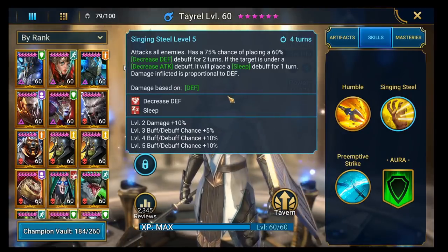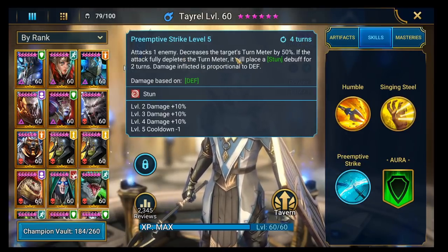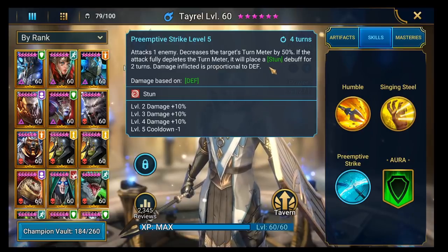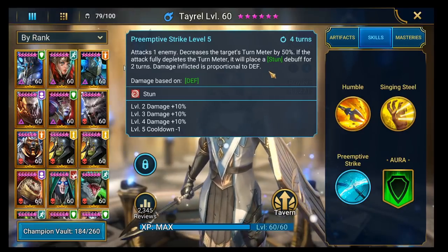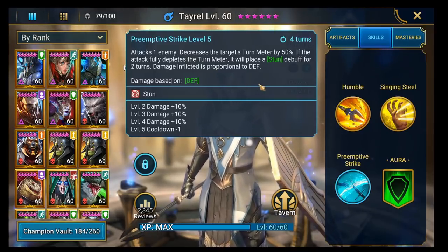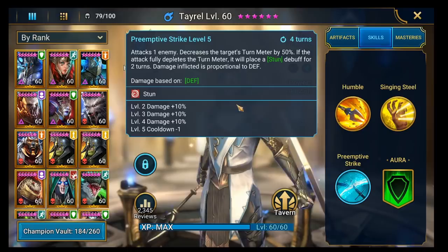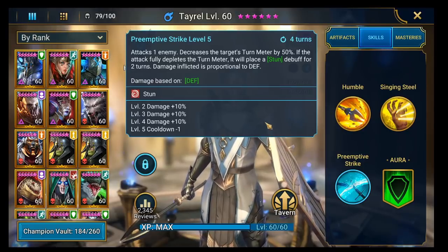He's also got a really good A3. It attacks one enemy, decreases the target's turn meter by 50%, and if you fully deplete the turn meter it puts a stun on for two turns. A two-turn stun is actually mental. This isn't for dungeon bosses — it's for arena really — but the turn meter piece does work against things like Spider, Fire Knight, or any of the bosses apart from Dragon. So it's good for other parts of the game.